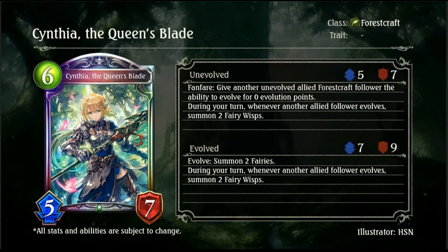Next up we have Cynthia, the Queen's Blade, a 6-drop 5/7 Legendary for Forestcraft. Fanfare: give another unevolved allied Forest follower the ability to evolve for zero evolution points. During your turn, whenever another allied follower evolves, summon two Fairy Wisps. Evolve: summon two Fairies. During your turn, whenever another allied follower evolves, summon two Fairy Wisps, and it retains that effect. Since it says 'another allied follower,' you can't use this in the same turn, but you can potentially end up with a pretty quick four-card board with the Fairy Wisps. Overall, really solid card — even if you just evolve it on its own, it's instantly three bodies with a decent stat line, so an impressive one for Forest.